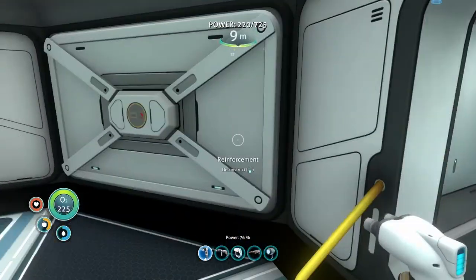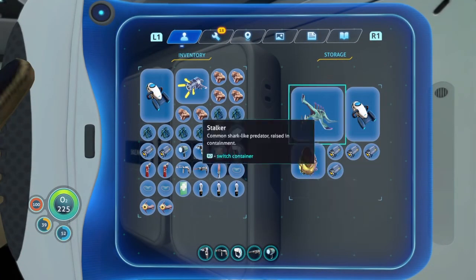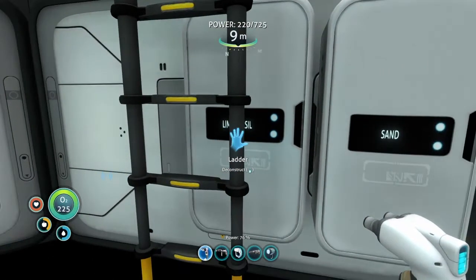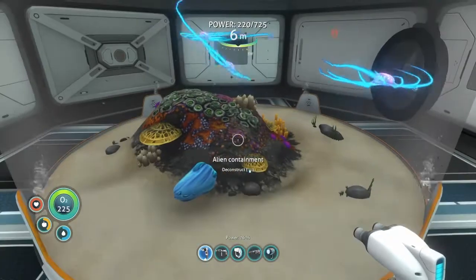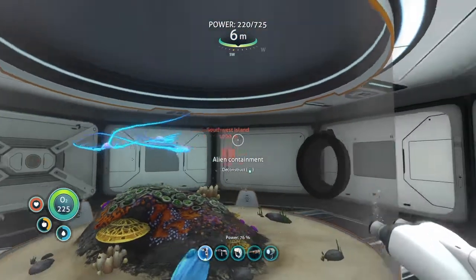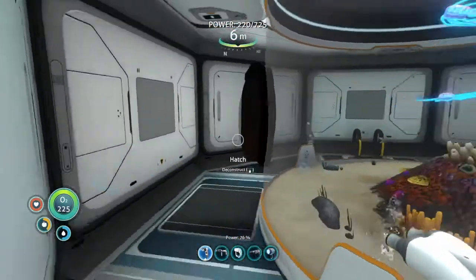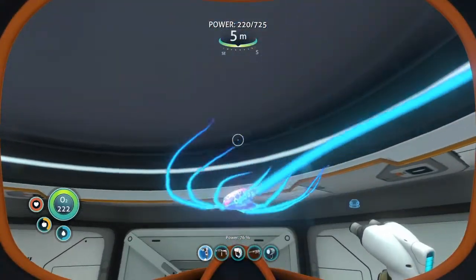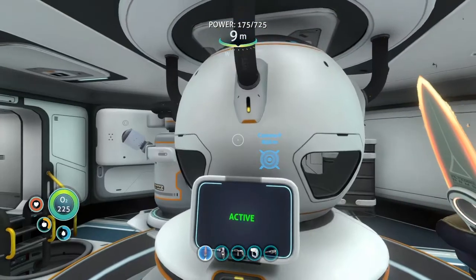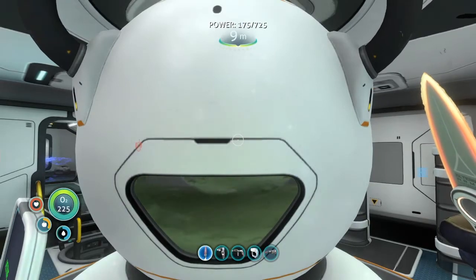I also made a little jelly ray containment center up here because jelly rays are the most beautiful creatures. Look at them - utterly gorgeous. I think I'm going to use one for fuel and see how that goes. Nature's most majestic gasoline. My inventory is full for now. Look at those jelly ray juices just getting churned up nice and fuel-like.